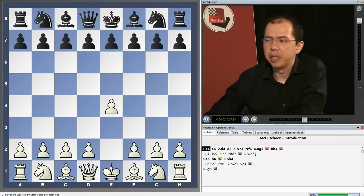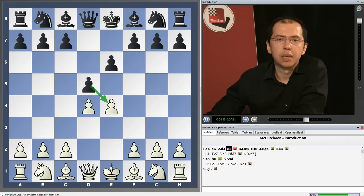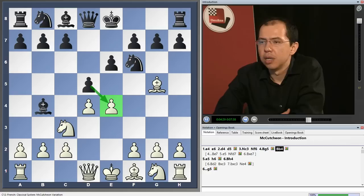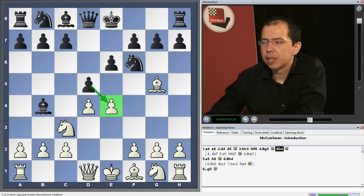In a way, it is a very logical continuation of the basic idea of the French Defence. If we return to the very first moves — e4, e6, d4, d5 — Black is challenging White's center, challenging the square e4. And after Nc3, Black continues in the same vein, and after Bg5, Bb4 is another very logical move, continuing to pursue the plan to put pressure on the pawn e4. Now White's hand is actually finally forced — White has to do something about the e4 pawn, and has several continuations in this position.